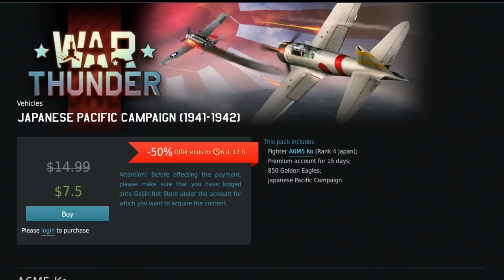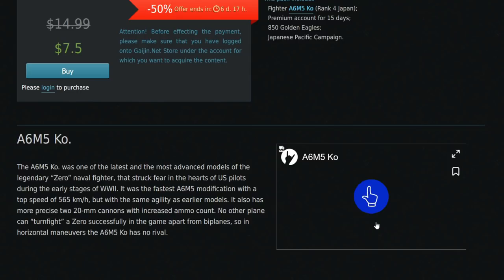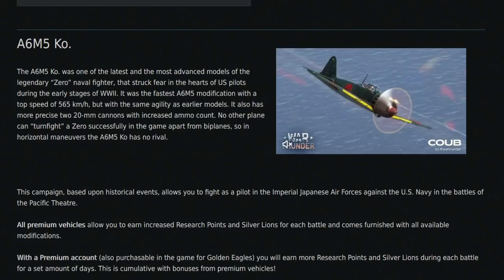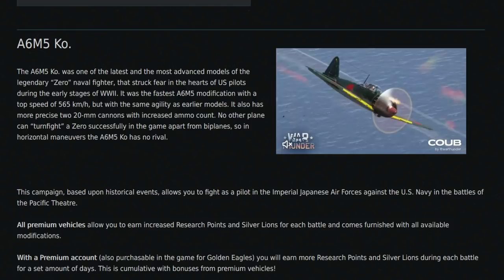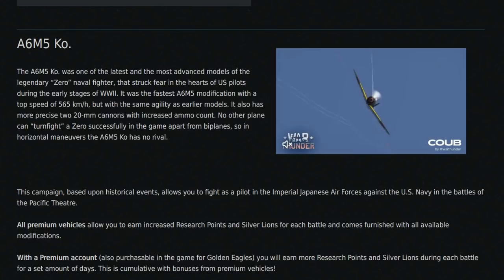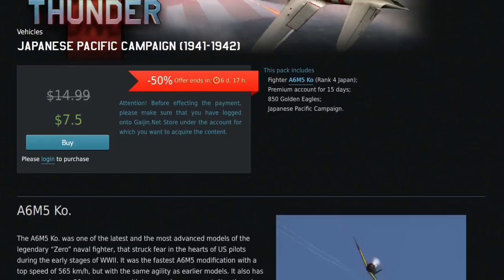The first one on offer is the Japanese Pacific Campaign, which comes with the A6M5 Co, 15 days of premium account, and 850 GE. If you've never played the Pacific Campaigns, they're actually wonderful — narrated by Stephen Fry of all people, which is very surprising. You get a really nice story, some single-player missions, some SL and RP out of it. Generally it's just nice to play the single-player areas of War Thunder, and I wish they'd expand it at some point.